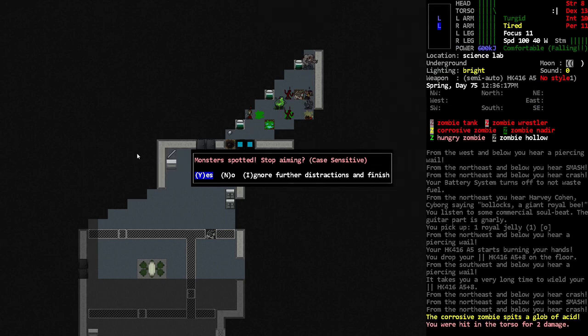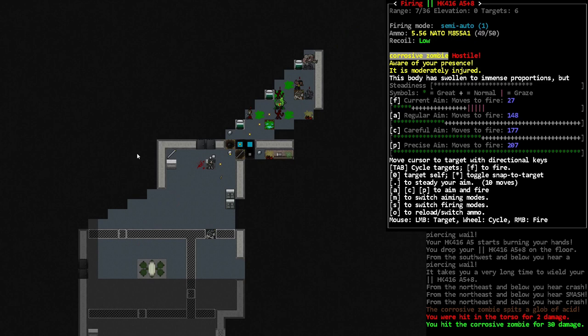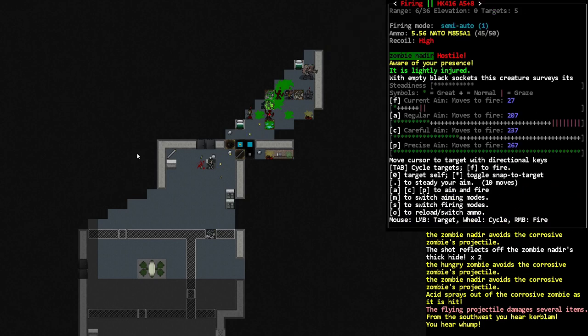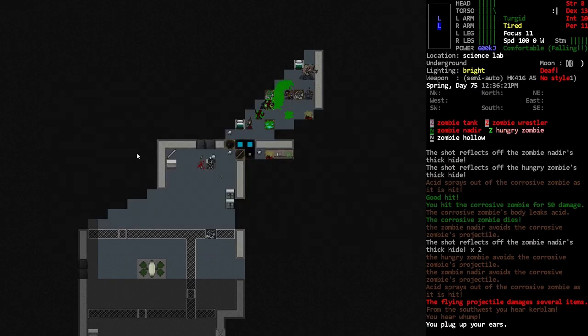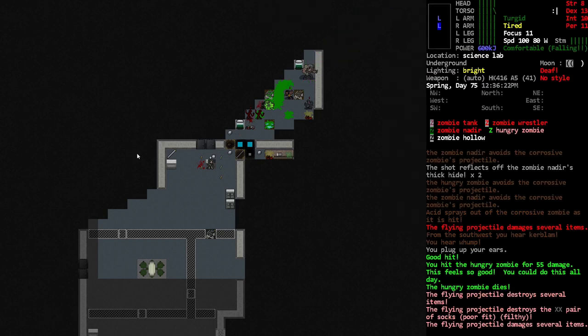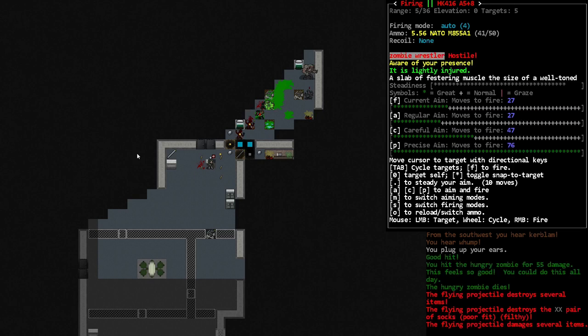Whatever is going on down here — we need to stop you guys from smashing the whole place. There's a tank down here — of course, that's what's causing the ruckus. I'm gonna go auto right now. A couple of off-target hits, but I think that's what we need right now. Let's just plug that up. We're gonna go auto on all of you. It damaged several items — it didn't actually hit the other zombies. They were trying to shoot, so I'm going to try and aim at it.